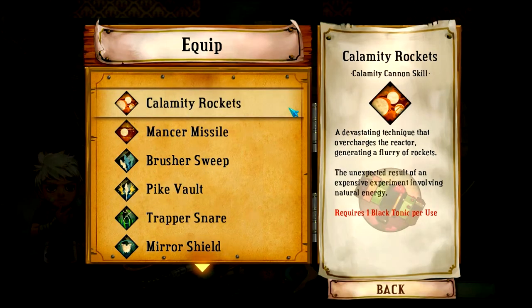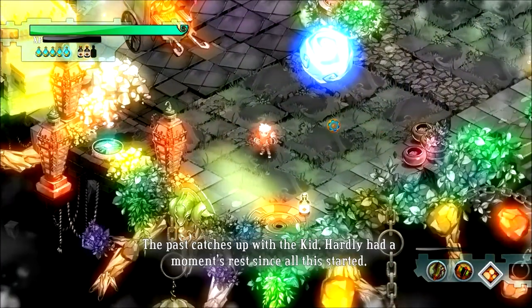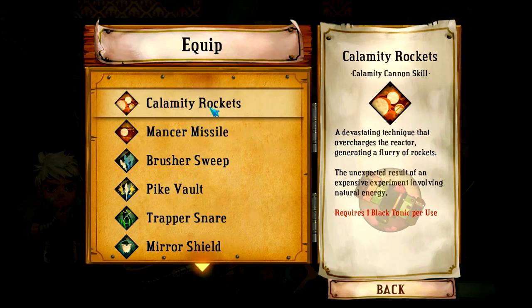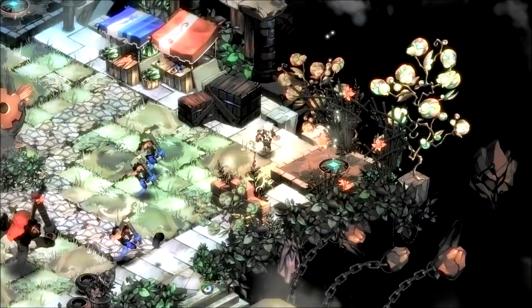Finally it is time to take on the Calamity Cannon skills. First up we have Calamity Rockets — this is what you get when you beat the proving ground, and I know because I've done it several times now. A devastating technique that overcharges the reactor, sending a flurry of rockets out. Go multiple rockets! Holy crap, that was good — sure they didn't do as much damage individually as a normal shot, but very effective. Last but not least we have the Mancer Missile — experimental ordnance that breaks into a cluster of explosives on impact, spreading destruction. Sounds good — cannon, spread for me!